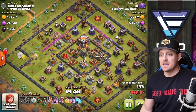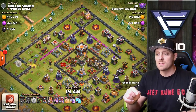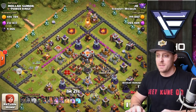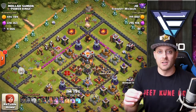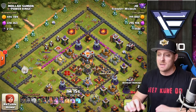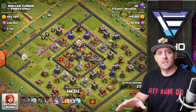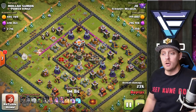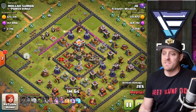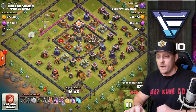The Queen is going to be engaging with the enemy Queen very soon, and we have our King coming in with a wizard behind, breaking through that wall and pushing into the base — again establishing that funnel allowing the miners to come in and take down the rest of the base. King and Queen are doing really great work and getting excellent value out of the heroes. Joe definitely knows what he's doing as a veteran of Clash of Clans.